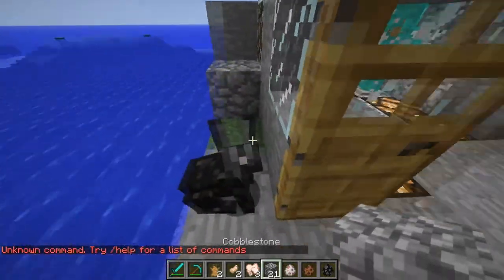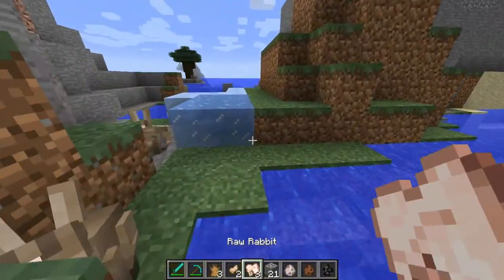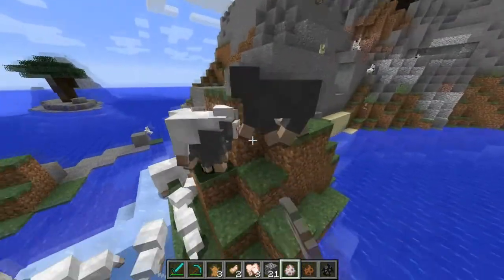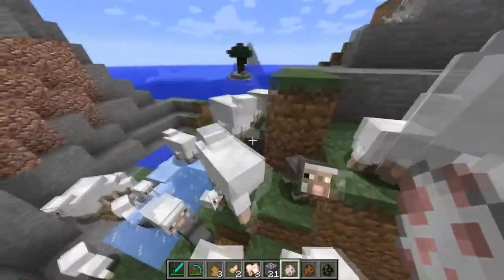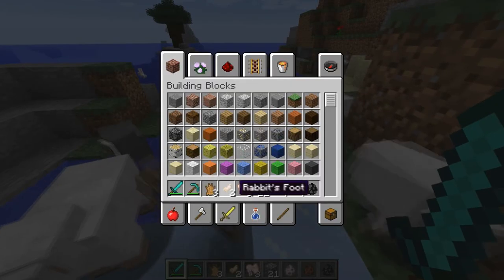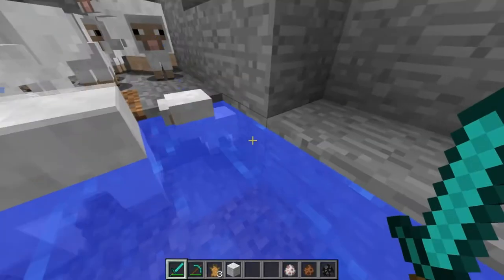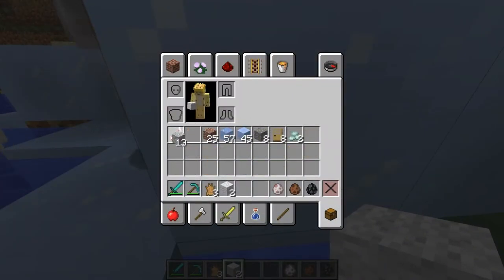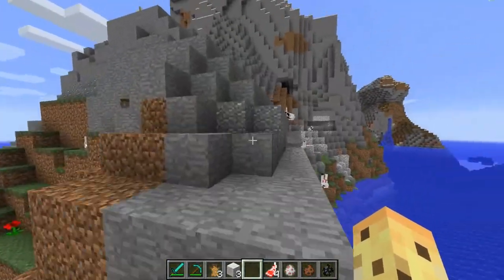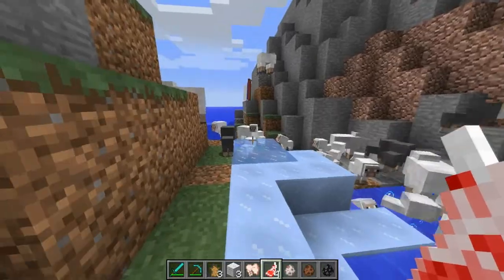There's a huge update about the sheep. There are different types of sheep — nothing has changed about the physical color and stuff, except one thing: they drop meat. Yes, this is a long-awaited update and I'm so happy they added it. They drop mutton, which is an amazing meat. I'm pretty sure it has the same quality as pork chops or steak, and then of course rabbit meat, which is just called raw rabbit. This is called mutton. I've been waiting forever and wanting Mojang to actually put meat into sheep.